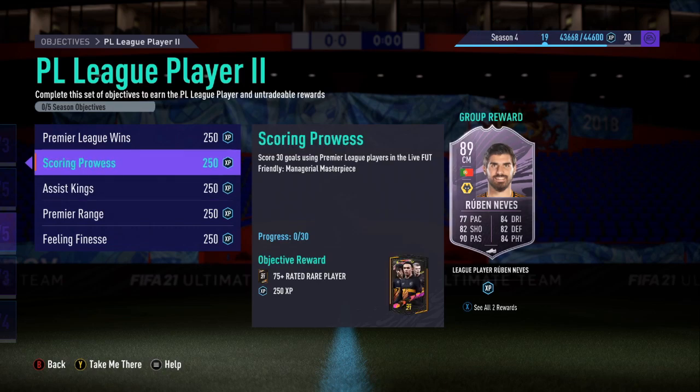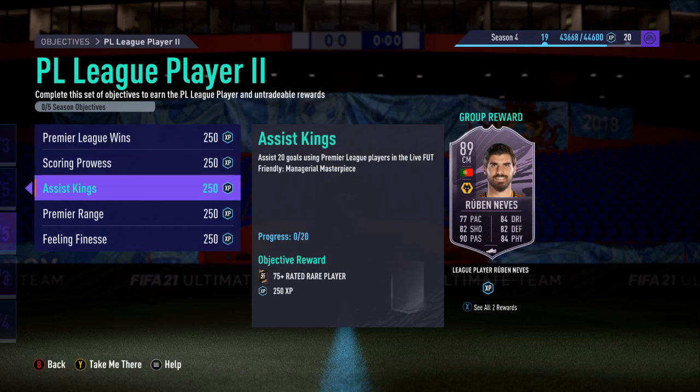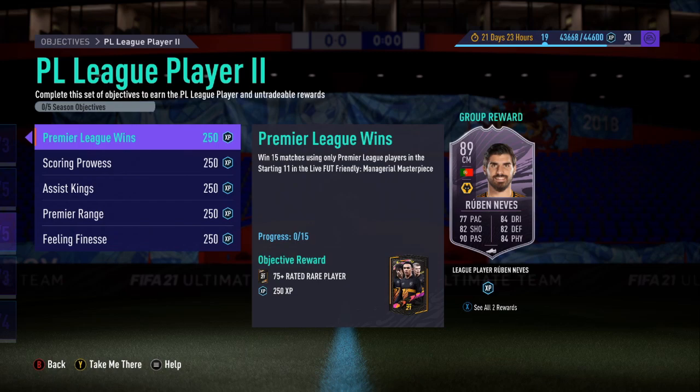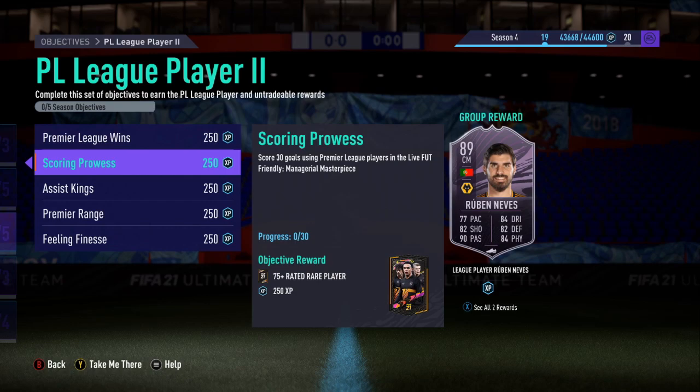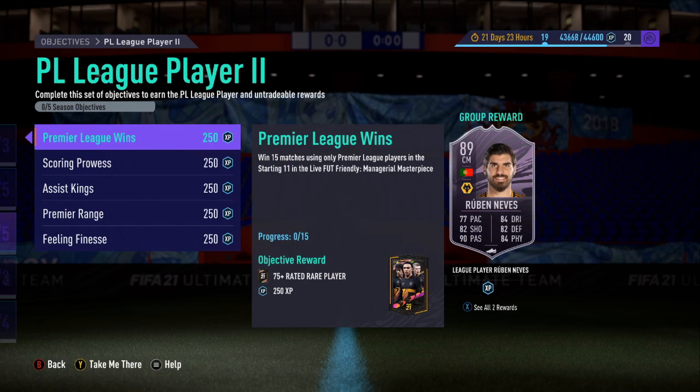Assist 20 goals will happen naturally as you score 30 goals. I think it can be done in 15 matches if you win all of them in a row. Using Premier League players, that's pretty easy - you can use any Premier League player. Rating 77 max, but because it's Managerial Masterpiece, which is goddamn hell. But that's the best way to do it.